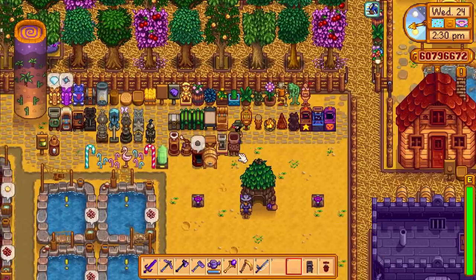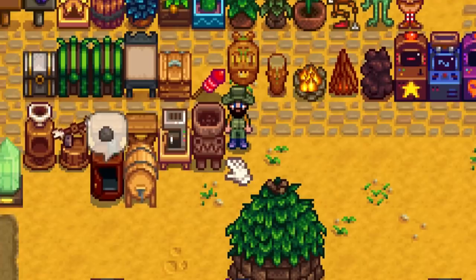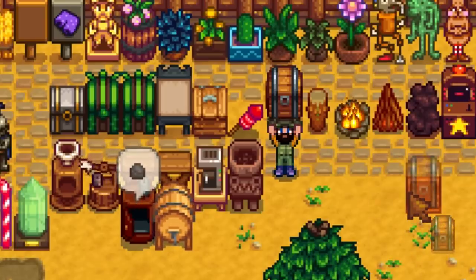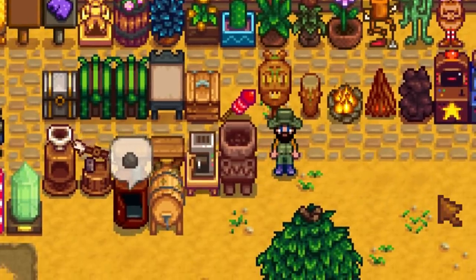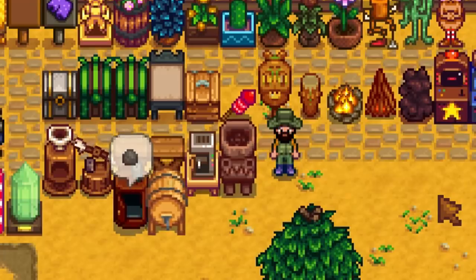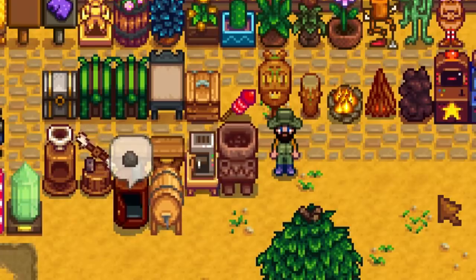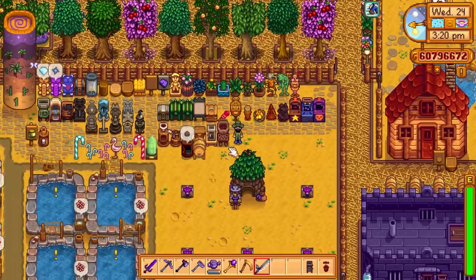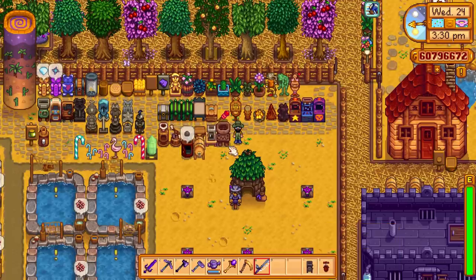The next machine is the deconstructor — this crazy looking thing. Place this down and it will destroy crafted items, but you'll get salvage back from them so nothing goes to waste. For example, we've crafted a chest we don't need — place it inside the deconstructor and it will deconstruct it, giving us the salvage parts back. Rather than deleting the chest and losing everything, you get your materials and resources returned — should be 50 wood.